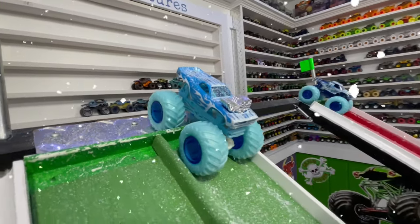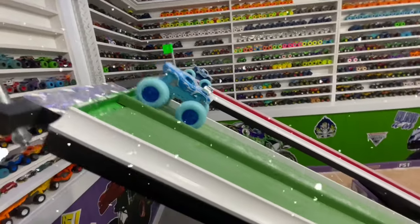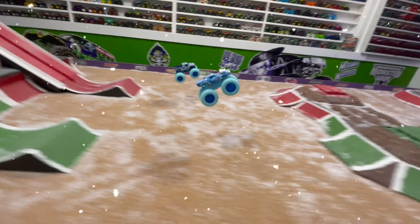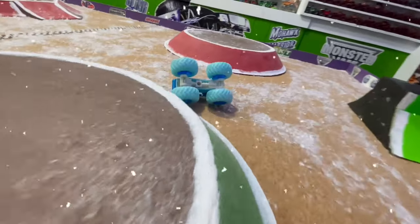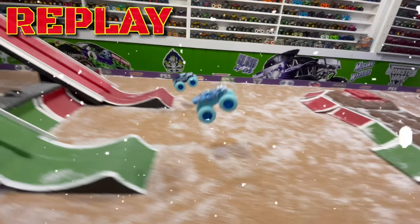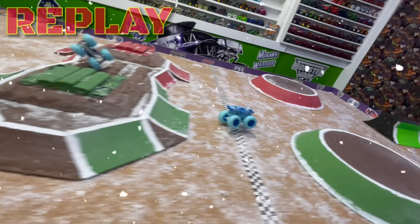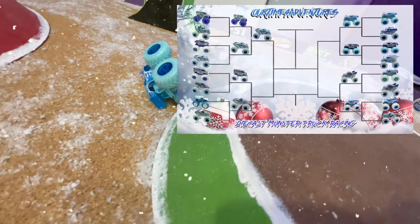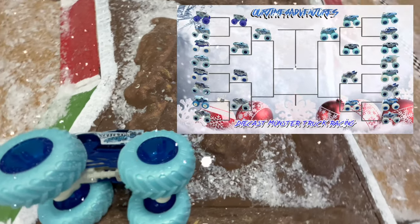Next, we have a Hot Wheels pair with Roger Dodger in the green lane and Skeleton Crew in the red lane. Coming down the ramp, Roger Dodger starts to pull away. Skeleton Crew starts to have problems — that's a big crash. Roger Dodger with a huge jump. Let's take another look: as Roger Dodger launches, it has huge air, lands perfectly flat on the face of the jump going through the air and lands it. Apparently we're going to have freestyle sessions all day. Roger Dodger takes the win, moving into the semifinal round.